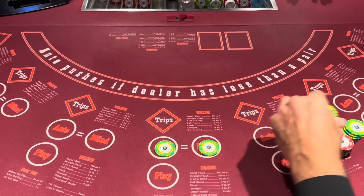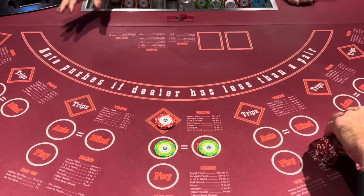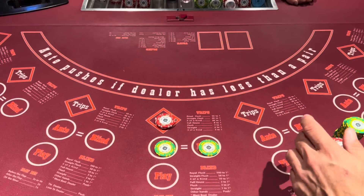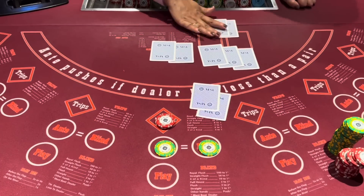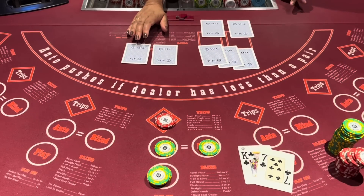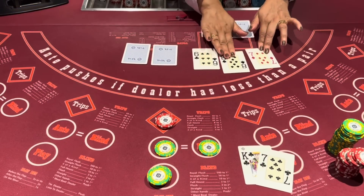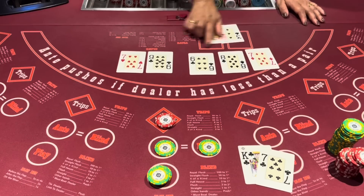750. Here we go. What's that? Yeah. 750. Here we go. Alright, that's a 4x. Do 100 behind. King 7 suited. Looks good. Nice, nice, nice.